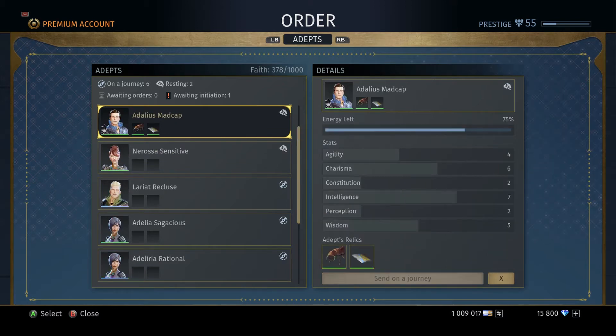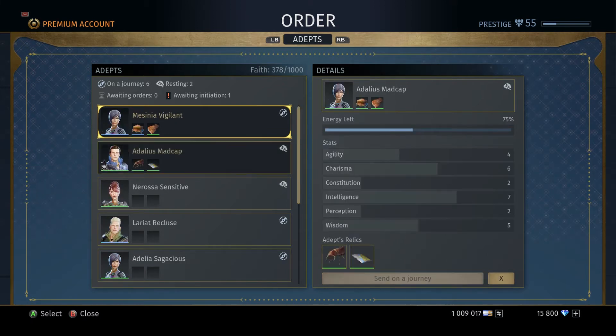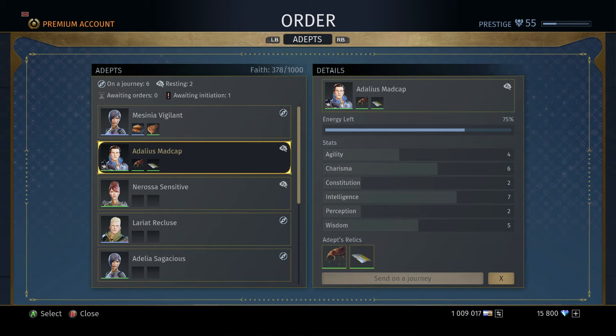Now let's go through the stats — this is probably what you guys came here for, and what I was lost on in the beginning. Each Adept has six basic stats that determine what they can bring you back from quests. Let's go over them in order. We'll start off with Agility. Agility grants you relics — the more agility you have, the more ability to bring back relics of greater rarities.